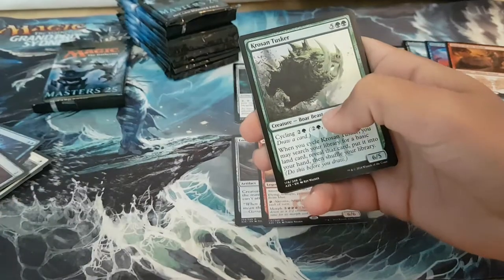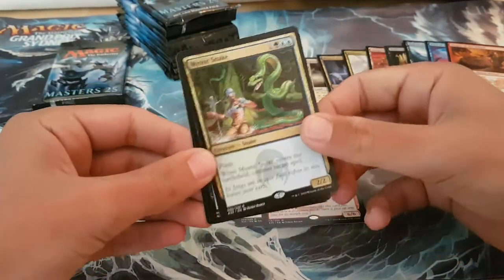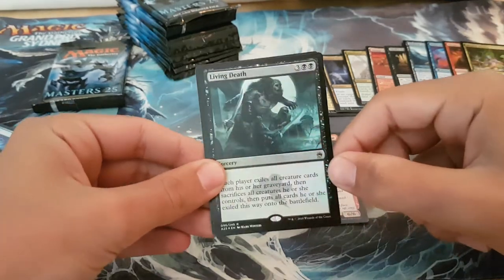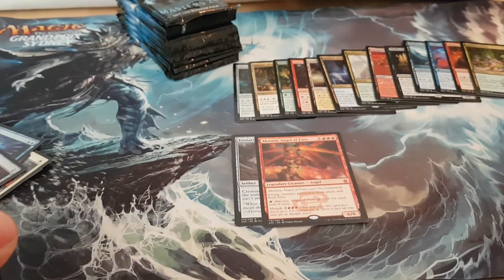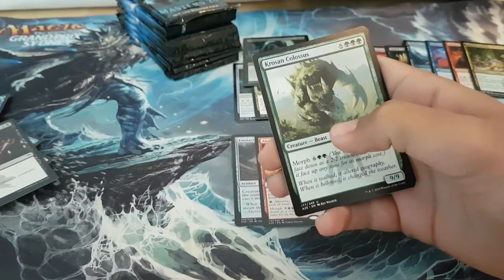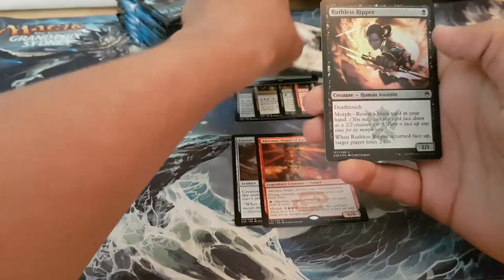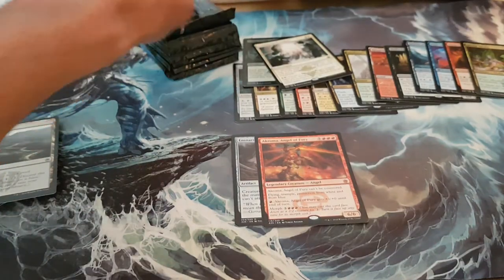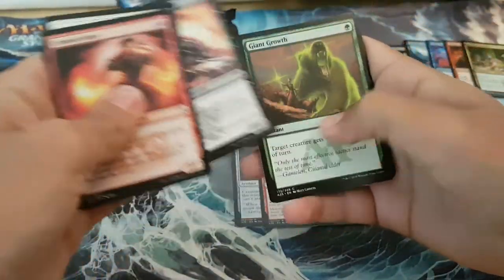There's a few good commons in that pack. Crows and Tusker. Humble Defector, Mystic Snake. Foil rare — couldn't have been a good one though. Last pack of the second third. Wow, two thirds of the box and only one Brainstorm — that's a little ridiculous. Ash Barons, Luminarch Ascension, foil Ruthless Ripper. Last third — should technically be due at least one more mythic and potentially one more foil rare.